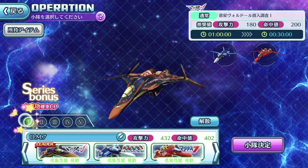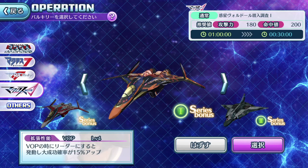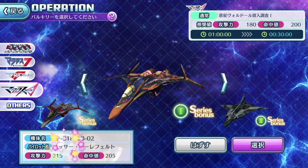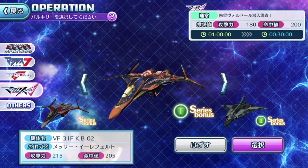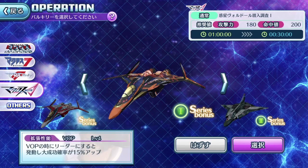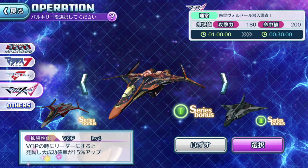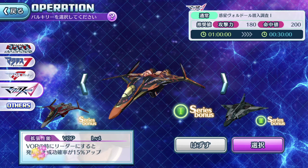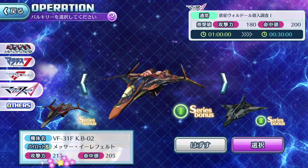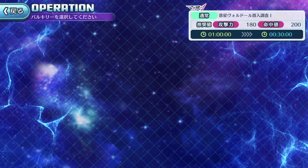Team 1's leader is from the Macross Delta series. As you can tell from the Japanese text, there's a leader indicator, meaning this Valkyrie needs to be in the leader slot for its skills to be active. The Valkyrie operation leader boosts great success chance by 15%.